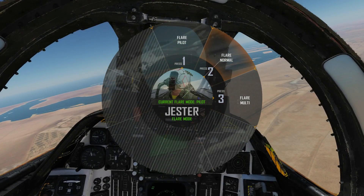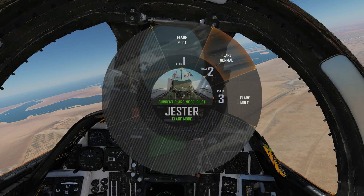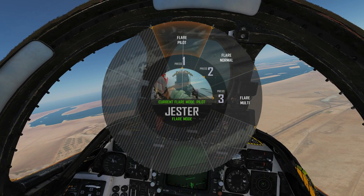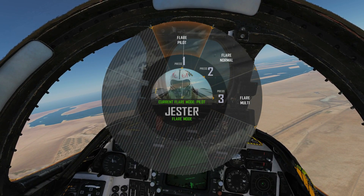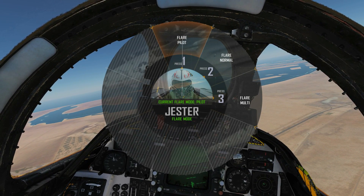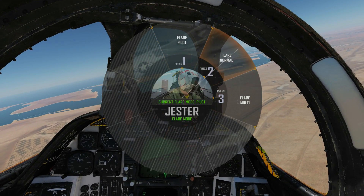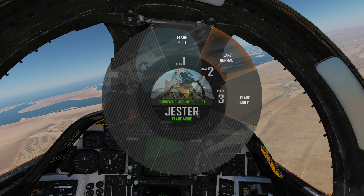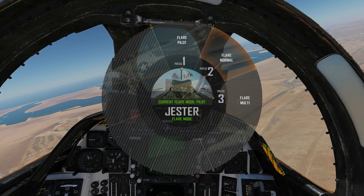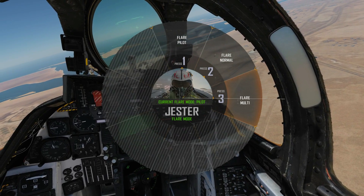Next we have flare mode — hover over there and press A. This simulates a three-way switch on the RIO's main countermeasure panel. Flare Pilot: without this selected, if the pilot presses his countermeasure button one chaff comes out; with it selected, one flare comes out. Flare Normal means flares behave normally for the RIO — pressing the single flare button once fires one flare.